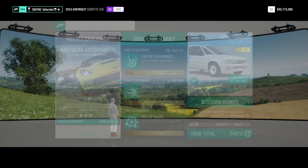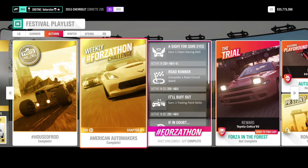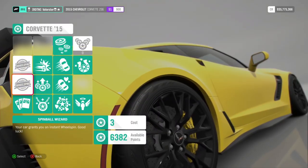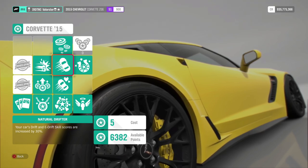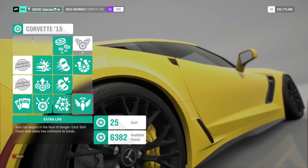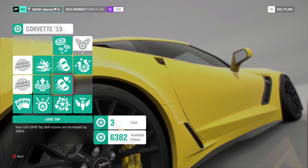The last challenge requires 500,000 skill score. The Chevrolet Corvette has a multiplier of five, and as you can see in the car mastery perks, the Drift Tap skill is 300% with a 30% bonus. With a multiplier of five you only need 100,000 base points and then you can stop — that's why I took this car.